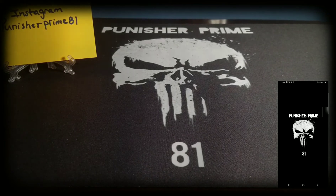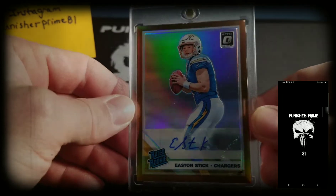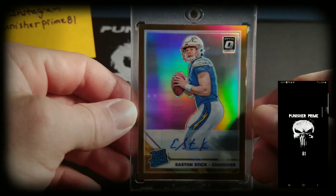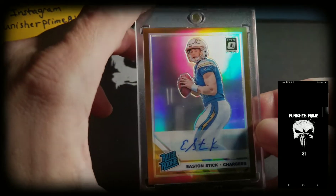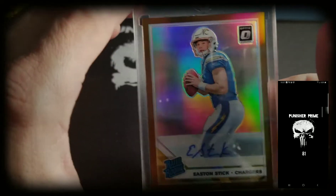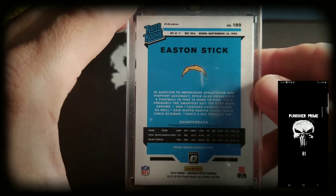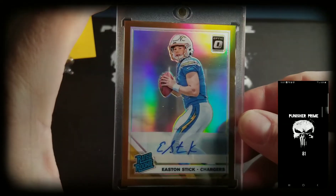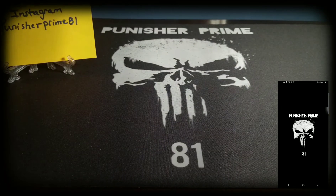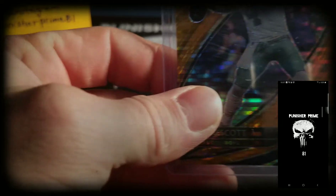Got a nice on-card rated rookie from Contenders Optic 2019 — Easton Stick of the Chargers. I'm not sure if this guy's gonna be the main quarterback or not since Philip Rivers is leaving; his chances haven't really gone up to be so. I'm not sure about the guy, I don't know much about him, but it's a nice card right there.